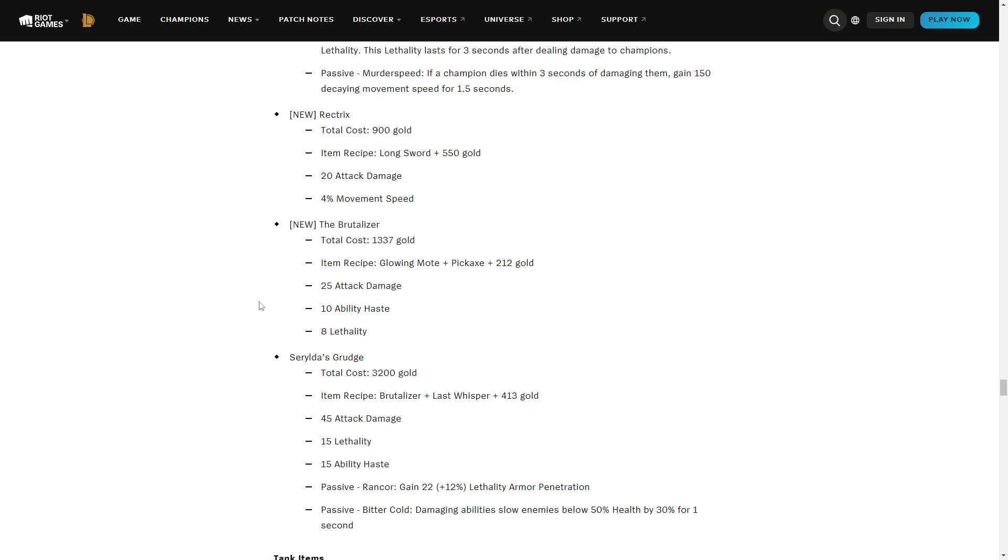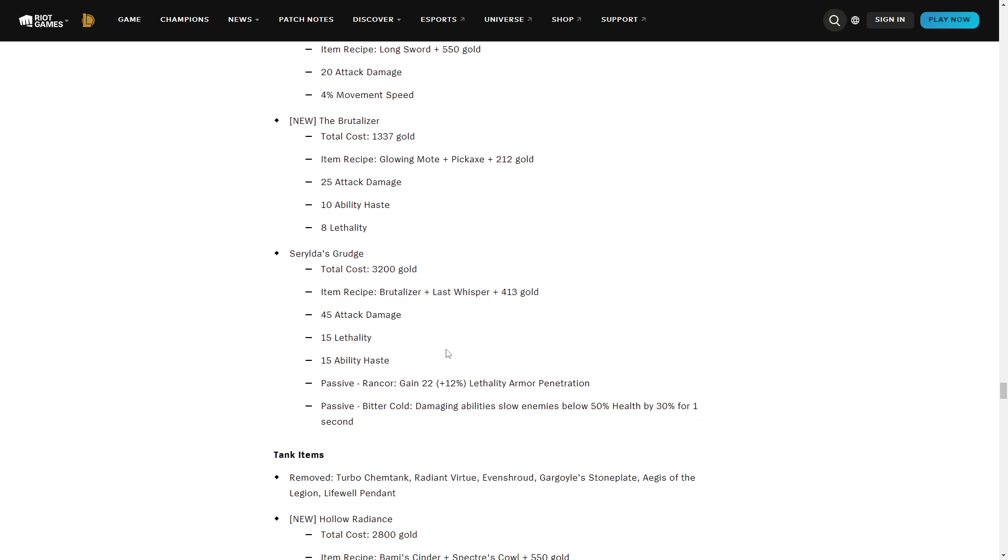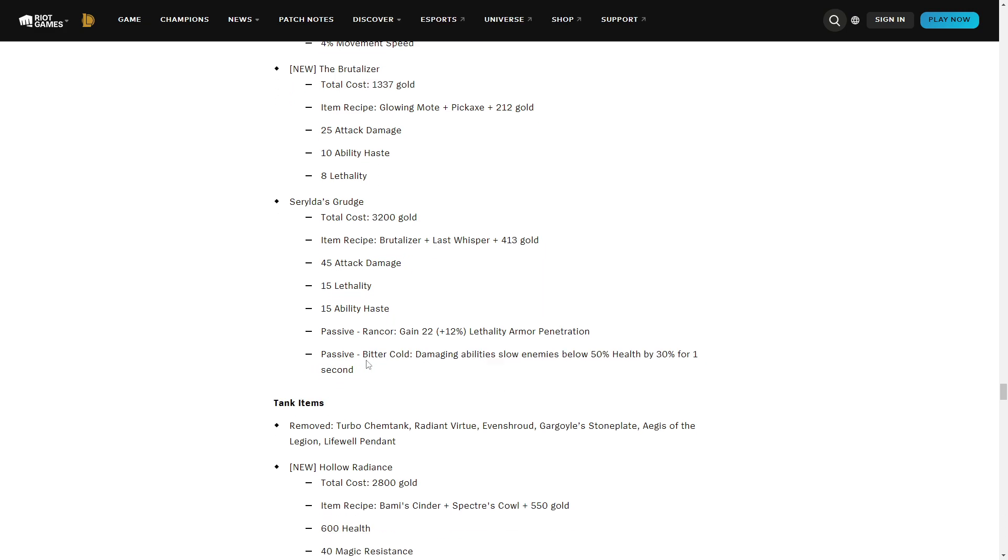Serylda's Grudge now also has an ability that slows enemies below 50% HP. You can just use your lethality items and then slow a low HP target with it. The problem is champions with no lethality could also slow full HP targets 24/7, which is a bit broken — but they made it assassin-specific which helps. It's something niche — if the target is low HP you can run them down a bit better, especially against tanks since you have to go through a sustained fight.